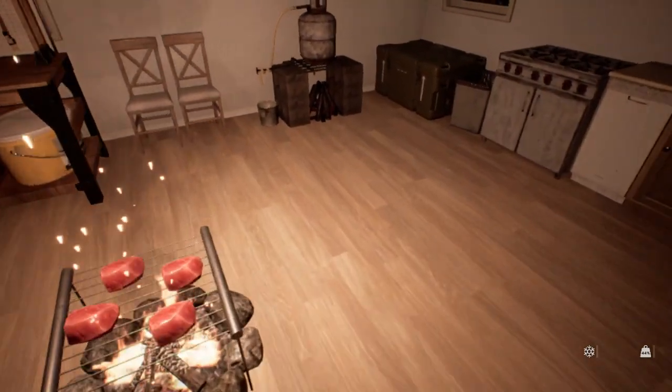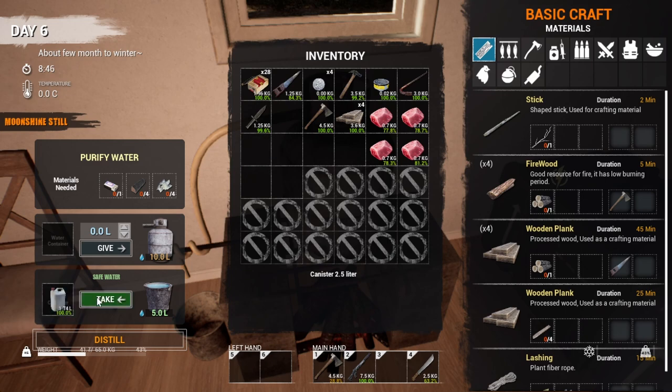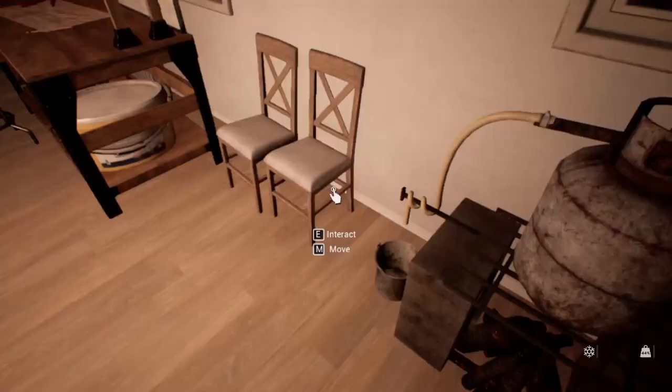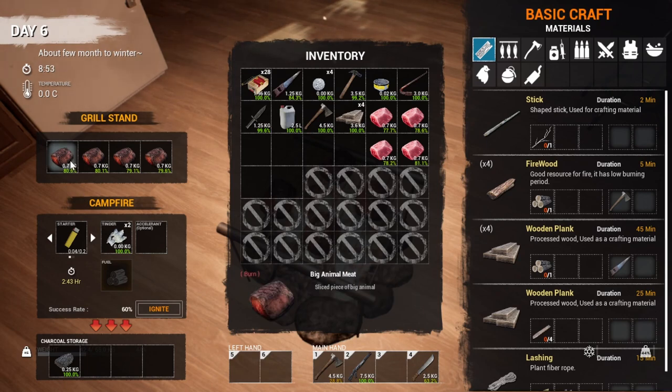Let's go take a look at our water purifier. I do still have some in here from what they gave me from the initial build of it, which is really good. But I'm going to have to eventually get matches — I'm hoping I could use a lighter for that too. Wood and more bark. I better check the meat — they're going to be burning. You look away for a half a second and they're burnt.